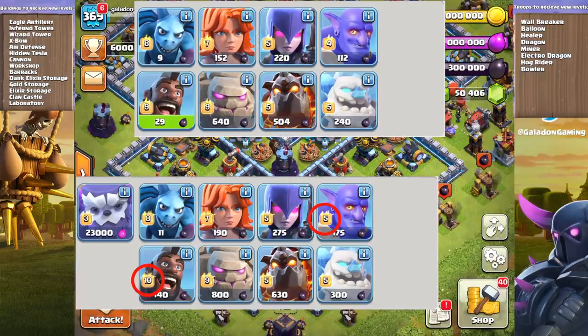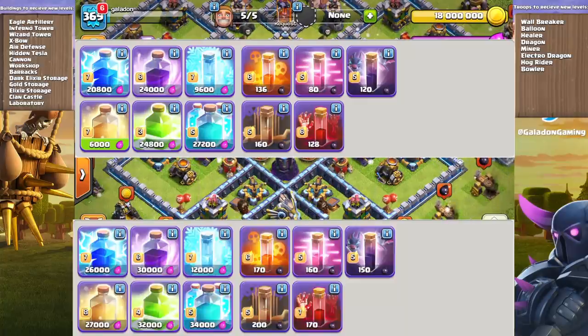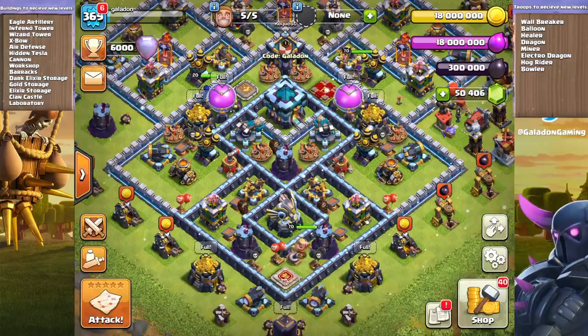I love that the Electro Dragons have gotten a new level — can't wait to see them in action. Hog Riders and Balloons I'm super pumped about. Bowlers are always good too. For spells, Heal, Jump, and Skeleton spells are all getting an upgrade. The Siege Workshop is also shown before and after, with the added Siege Barracks — which some may argue is useless, but let's hold off until we've actually played it to see if it makes spam-style attacks stronger.